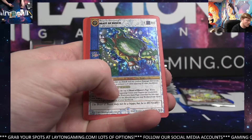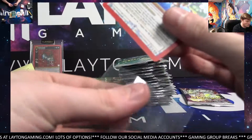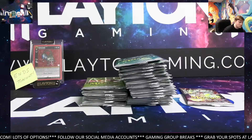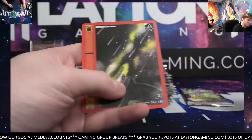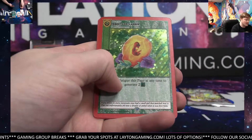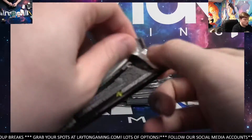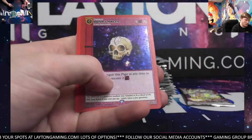Ooh, Beast of Busco Full Holo, Edwin. Nice! There you go — the Turtle. Solid. Lightning Glass Reverse. Ooh, Forest God's Amber Full. Solid. Medium's Third Eye Full. Nice.